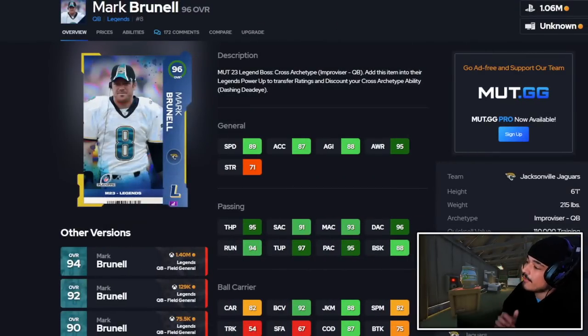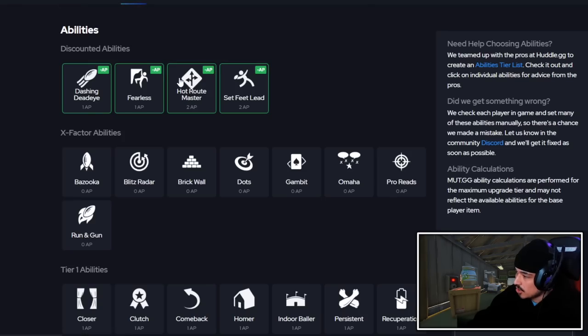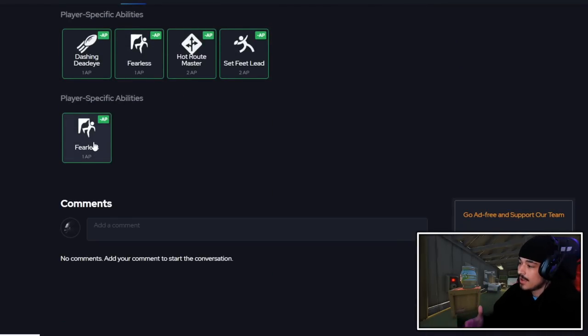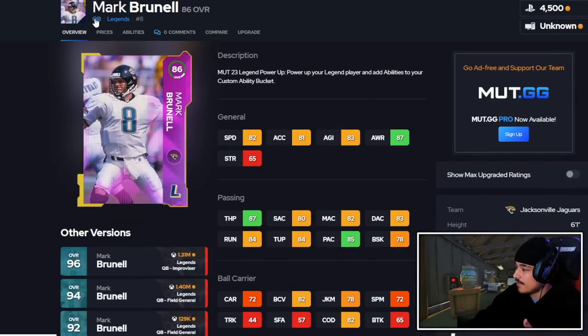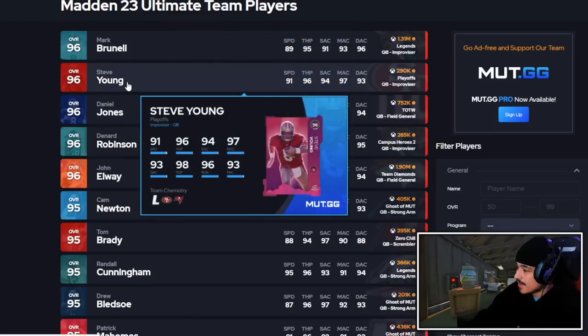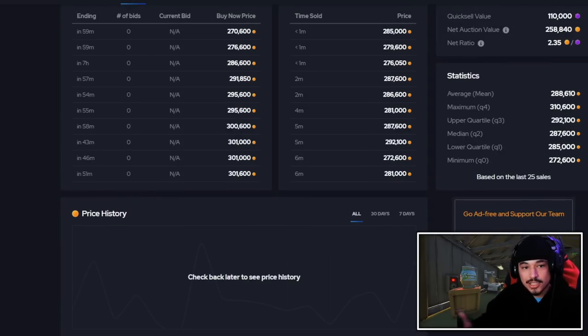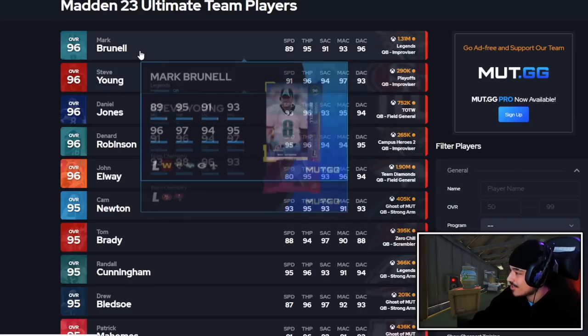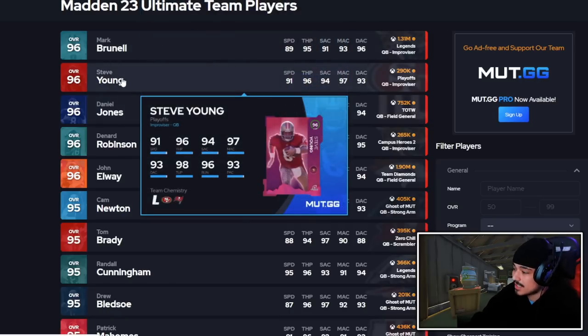I recorded this 'Who Would I Rather' segment after finishing the whole gameplay. If you're a Hot Route Master guy, Brunell is QB1 right now — that 5 AP setup is tough to beat. Even without Hot Route Master, Fearless and Set Feet for 3 AP is still a good setup, even if his price is a little crazy. Steve Young and Brunell are honestly closer than you'd think — I like Steve Young's release and he does get Gunslinger. If you want a more mobile QB scheme, Steve Young also has better speed.